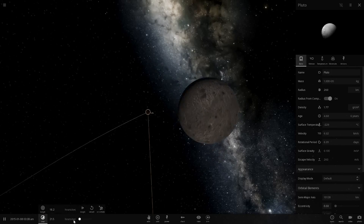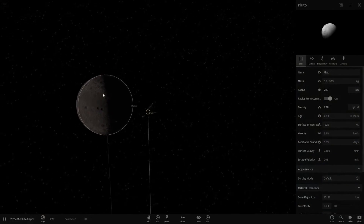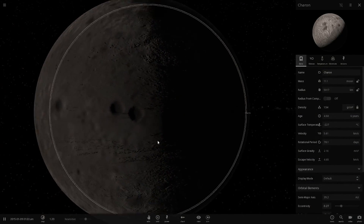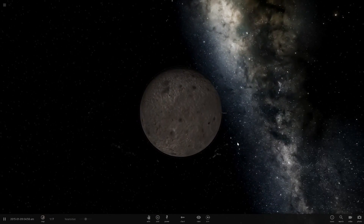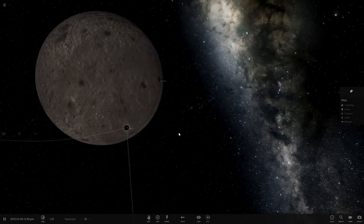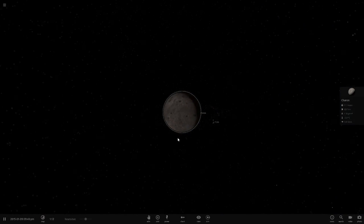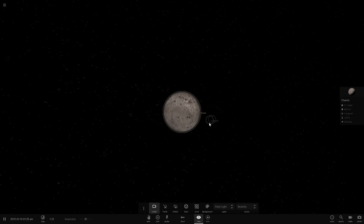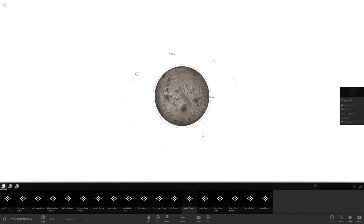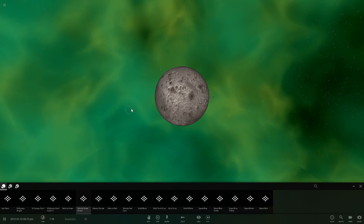Pluto has now been reduced to a tiny asteroid — it's lost all of its color and looks like a black and white object. There are craters from the remains of Pluto bashing into the surface. We now have just a ring system of what's left of Pluto, which is actually the first time a ring system formed in this series.